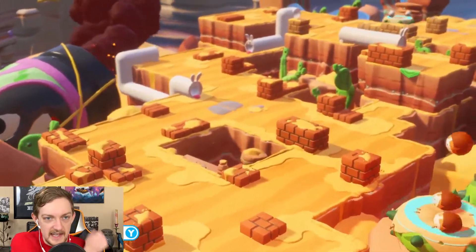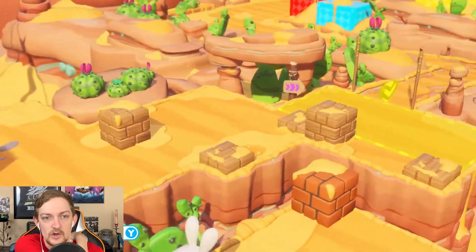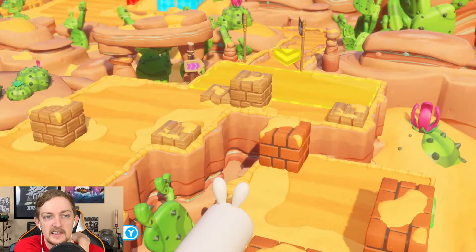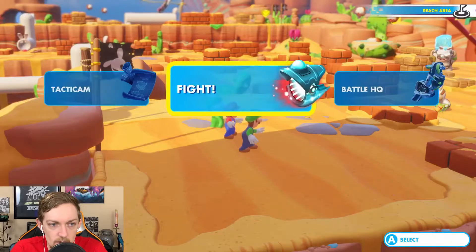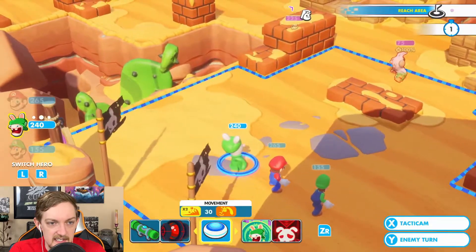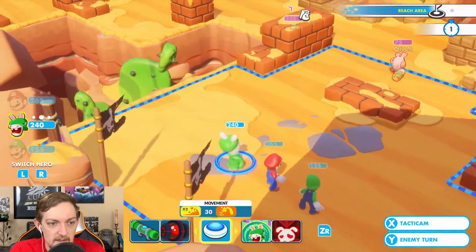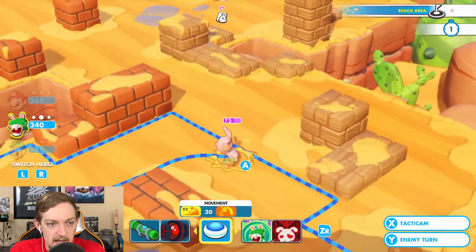We've got new enemies now — well, they're the same enemies, but they change in appearance depending on the world. And of course we've seen that the regular enemies have abilities now. This is just to get to the end, so we're starting off with Rabbid Luigi. Let's bounce.